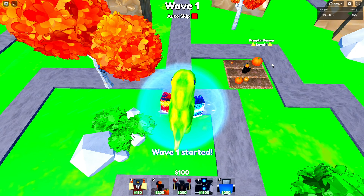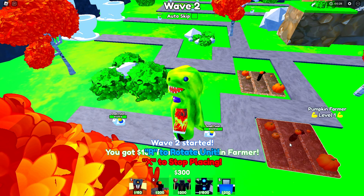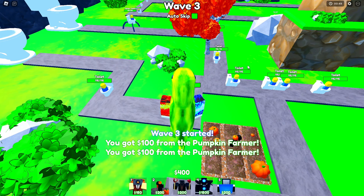I'm gonna turn auto-skip on a little bit. Wave skipped — I'm gonna place another Pumpkin Farmer over here. Now wave three, I could place two more Pumpkin Farmers here and here.